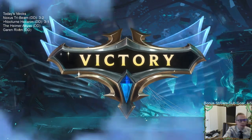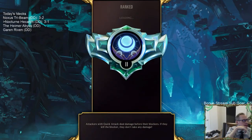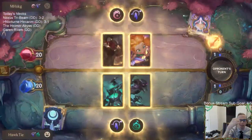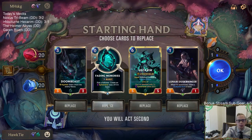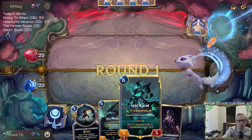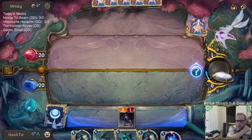Nocturne Hecarim is pretty cool. Besides that incredibly disappointing game one that was really frustrating, our deck's been pretty awesome. This has been a fun deck. Next up is Zoe Lee Sin — I think we may be able to outpressure them. Fading Memories... nah. We'll keep these two. Having the attack token on turn six is pretty nice with Hecarim. Maybe I just need to keep Fading Memories in general to enable Nightfall.